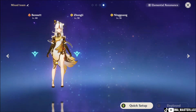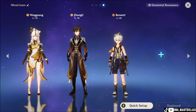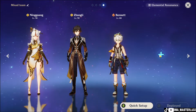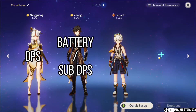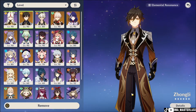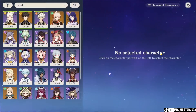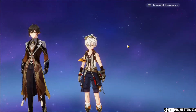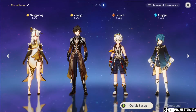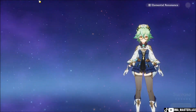For team composition, since this video covers Bennett as a burst support or support, he won't be the DPS. The recommended setup is: a DPS, a battery for the DPS if they have energy recharge issues or a sub-DPS, then Bennett, followed by a sub-DPS or a gatherer. Bennett fits into almost every team composition.